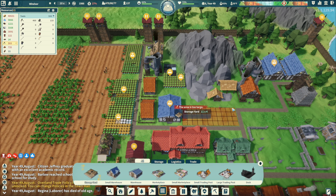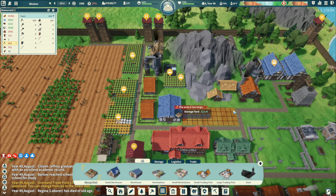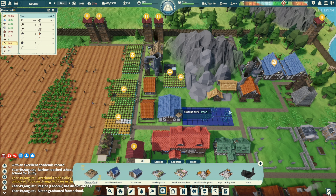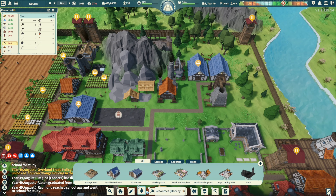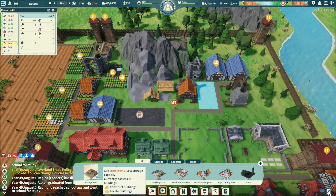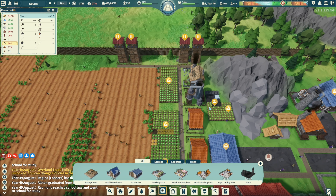These storages are all tapped out. Let's get another storage yard — I can't do 10 by 5 or 11 by 5. I'll put one here too and another one here. All storage up there.